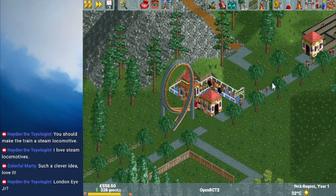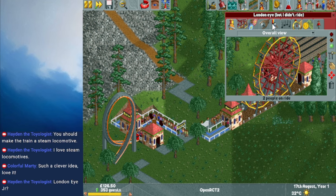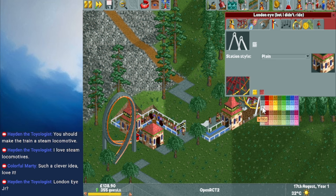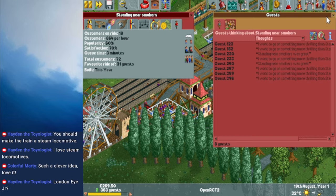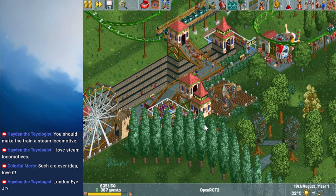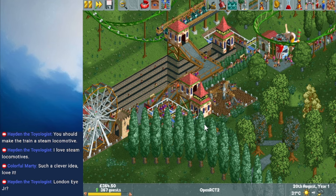Can I really call it the London Eye if I didn't go on it though? Yeah, I think I have to. I'll call it London Eye — but I didn't ride. I don't know the colors for the London Eye but I'm assuming it's something like white and gold. Now everybody wants to stand near smokers! Standing Near Smokers was great!